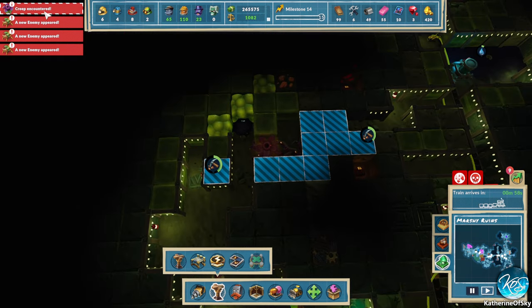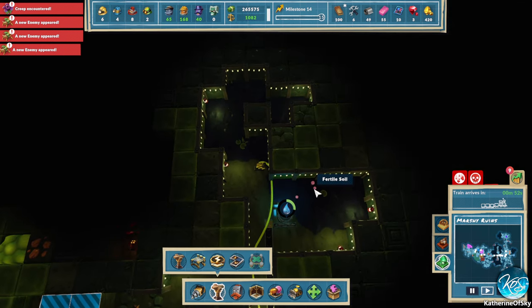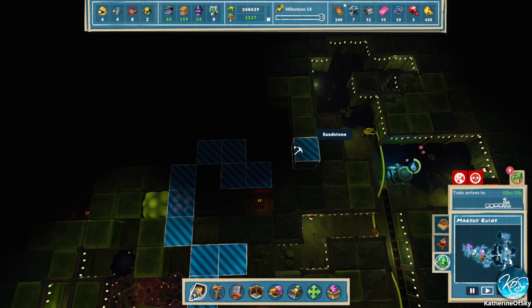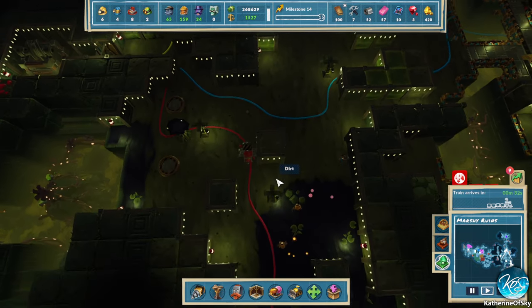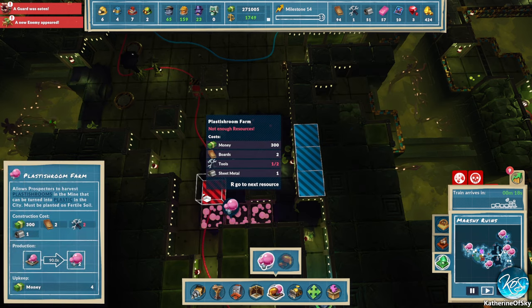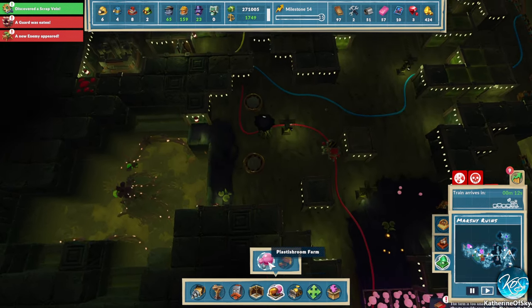New enemy creep encountered — more enemies, okay. Kill it with fire! And then I want to plant this area with shrooms — let's get rid of this dirt here. Oh my god, tools! I feel like I keep forgetting — I thought this was sheet metal last time and not tools.